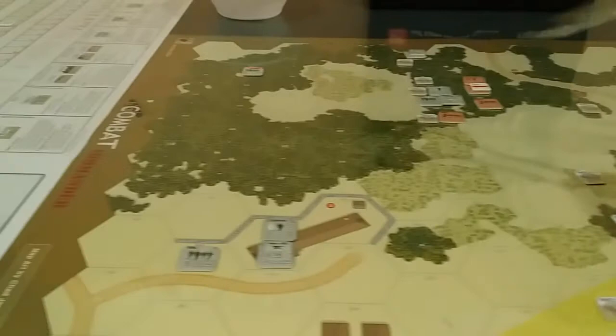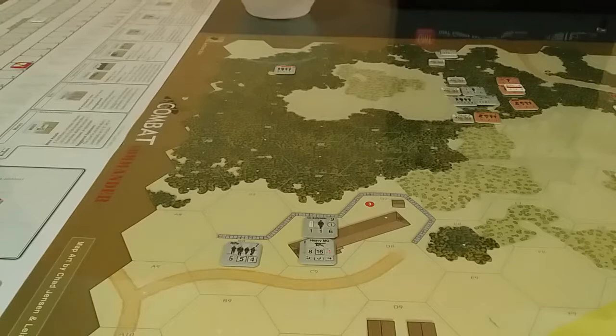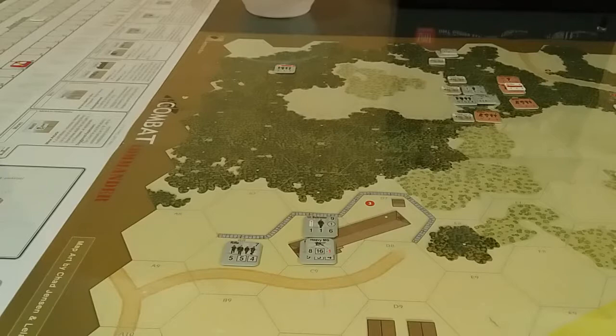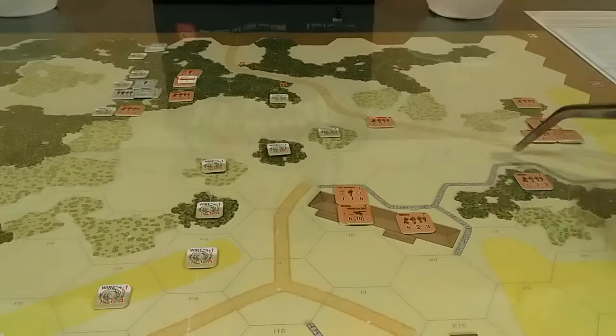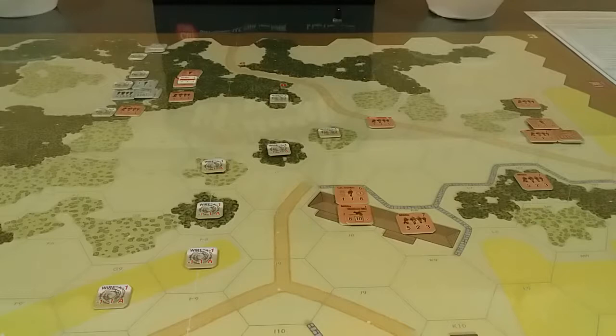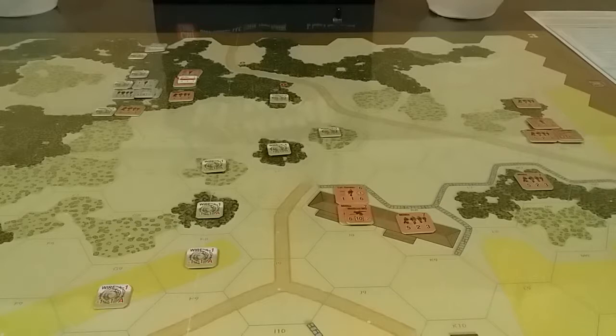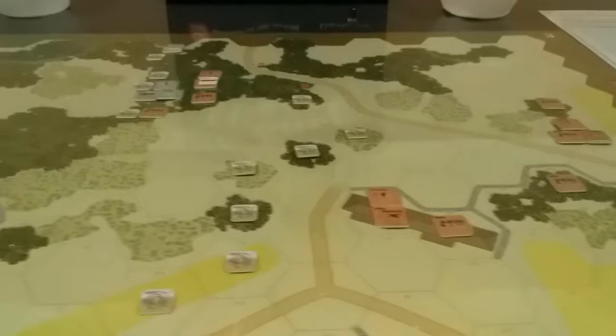Germans have one recover and two routes — that's it. They have one unit to recover but don't need to route anything yet. They could try to route my man here — if lucky he's gone. Sitting at five, six, seven, eight, nine, ten — going to try it. Militia sitting at four, they roll nine — that's five over, goes back one, two, three, four hexes. Germans gain another two VPs — we're down to 15.